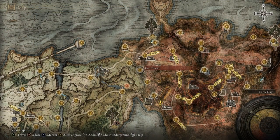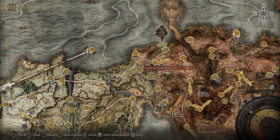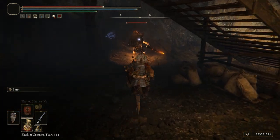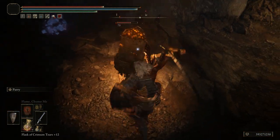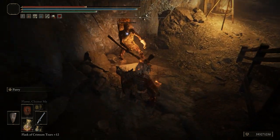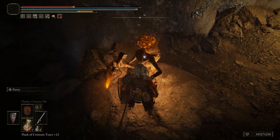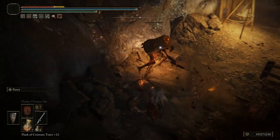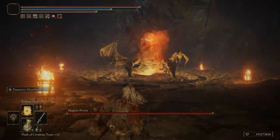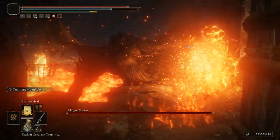The Moonveil can be found in the Gael Tunnel. What makes this weapon special is having to go spelunking through this cave and then killing some miners who are minding their own business, just trying to make ends meet in the Lands Between. But when I look at them and their backpacks are all filled with treats, I get all violent and stabby. Karma catches up when you actually fight the lizard beast with the big sword.